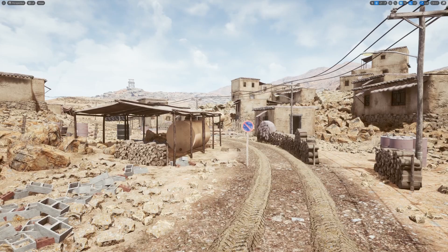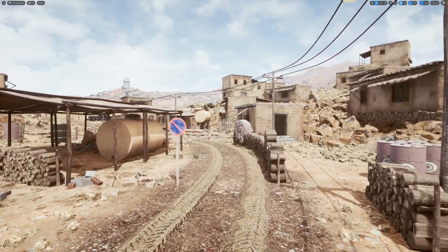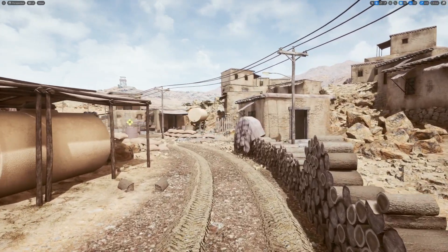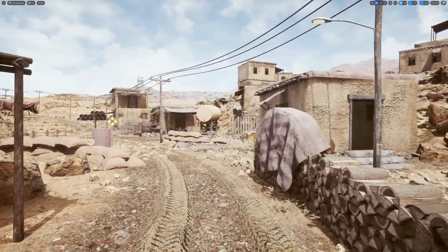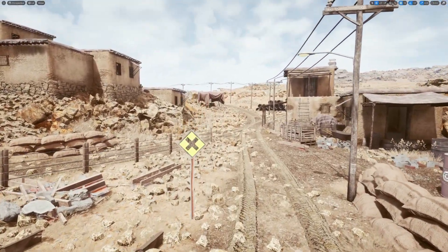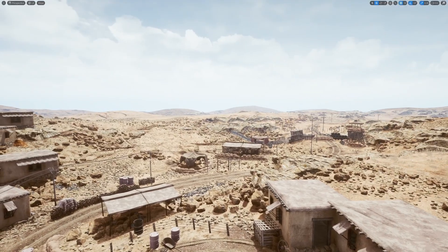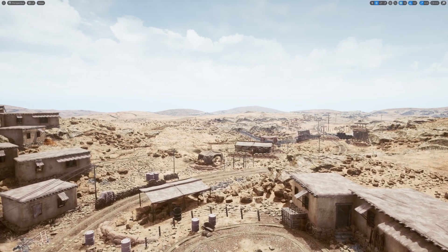Now this is the desert map and holy crap, this is giving me CS:GO flashbacks. This actually looks kind of insane. You can see little track marks where the cars have been — tire tracks. It's really sandy, tons of foliage, lots of rock concepts, very realistic looking buildings. Overall this looks super cool.